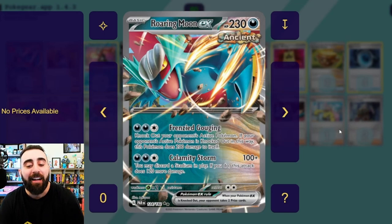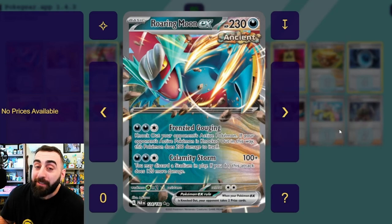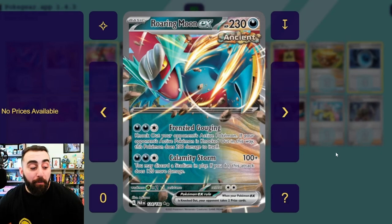If your opponent's active Pokémon is knocked out in this way, this Pokémon does 200 damage to itself. That's a lot of damage, but we're not knocking ourselves out — technically — so we will be left with 30 health. Then for the same energy attack requirement, two Dark and a colorless, Calamity Storm: 100 damage, you can discard a stadium in play, and if you do this attack does 120 more damage. So we can hit for 100, we can hit for 220, or we can just knock out our opponent's active.